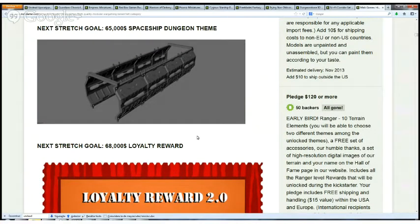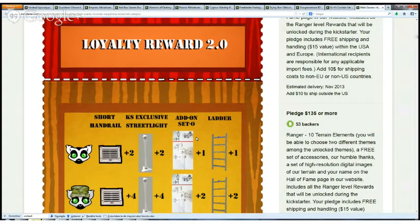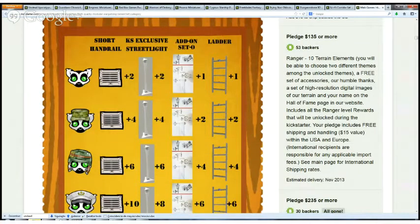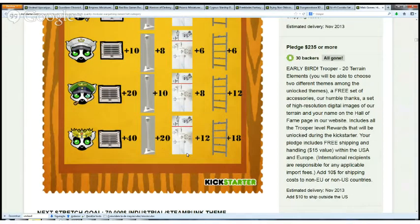You get really a lot more value from the higher pledge levels. Here you can see the resume of the rewards. The lower levels get really few pieces — 2, 2, 1, 1. The highest level gets 40, 20, 12 and 18. So you can get an idea of the difference between the pledge levels.